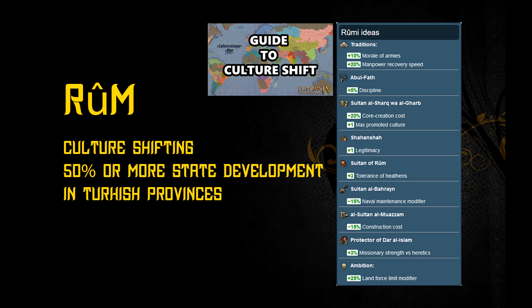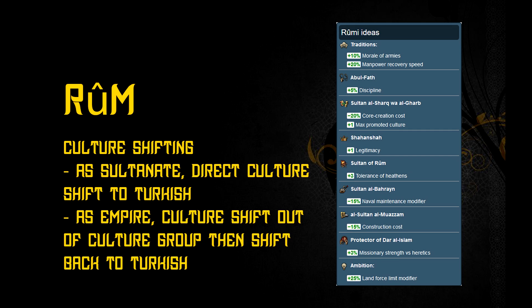It basically involves getting more state development with Turkish culture than other cultures. If you remain a Sultanate as Mamluks, you can culture shift to Turkish directly and form Rome. But if you upgrade your government to empire, you will have to culture shift twice, as Turkish is a part of your primary culture group. So you will have to shift to another culture out of your culture group, then shift back to Turkish.